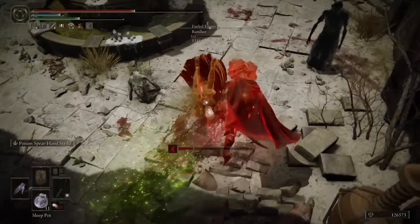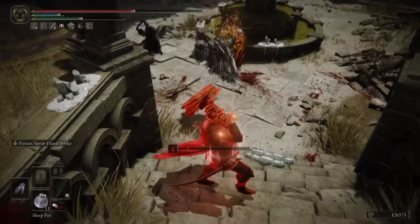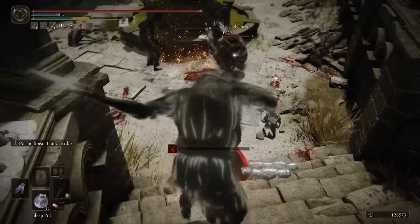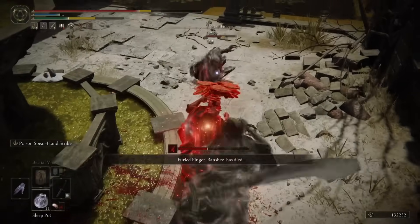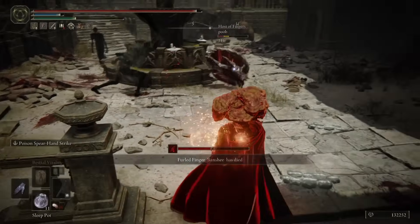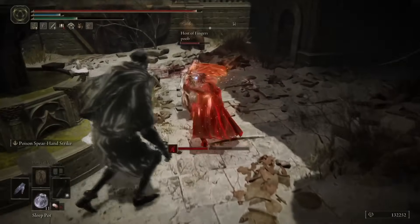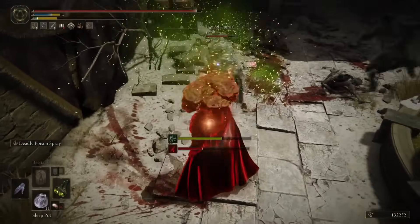Here we get the true combo that happens when you throw a sleep pot and have Star Fists or the Poisoned Hand — you get them slept and then go for one R2 and a follow-up R2. Big shoutout to Rustbucket, who has been popularizing true combos like that. You should check out his channel if you like nerdy things about PvP and learning about frame data — he's a super valuable resource to the community.